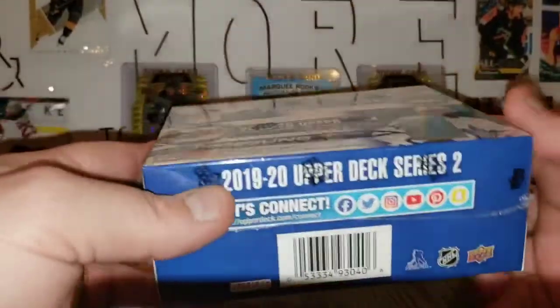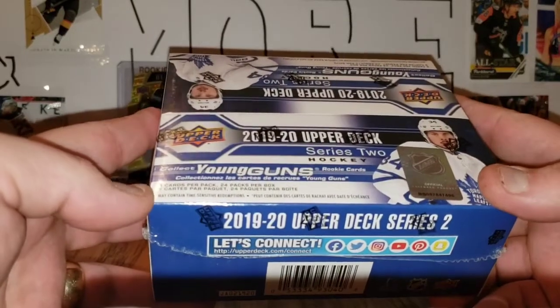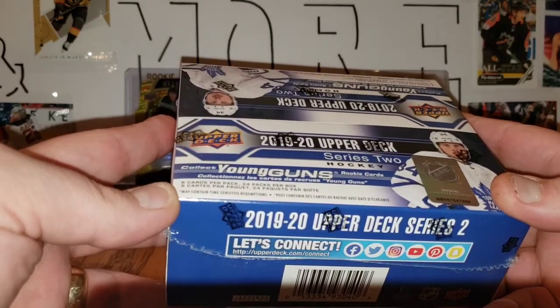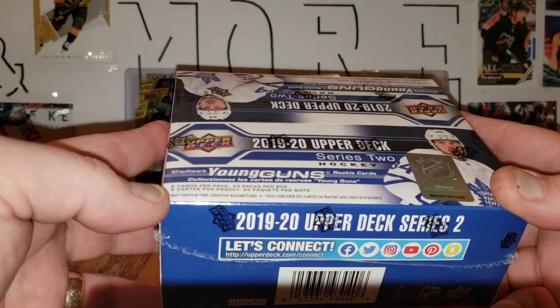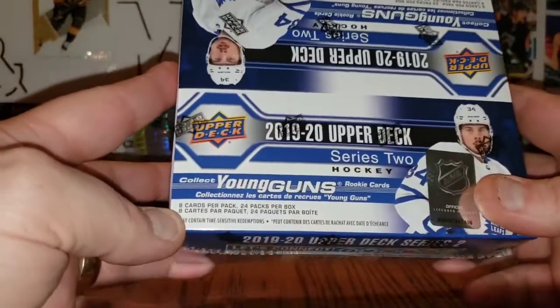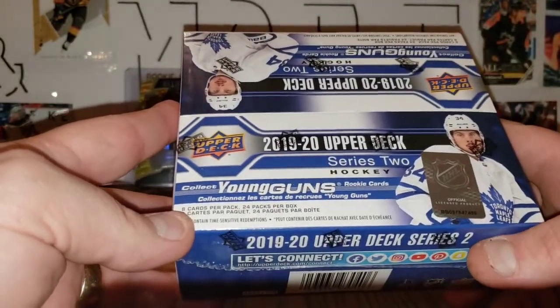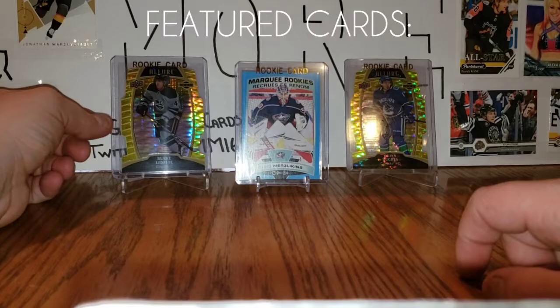So $70 all in, and you get 24 packs. Comparing to tins, I pay $40 per tin from where I get them — $50 at Walmart — and you get 8 packs in a tin, so you'd need four tins to get one of these boxes, which runs anywhere from $160 to $200. This costs $70, so it's a great deal.